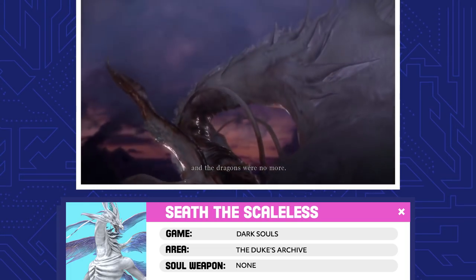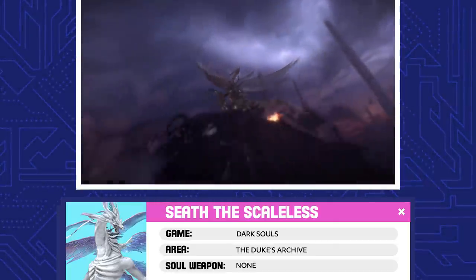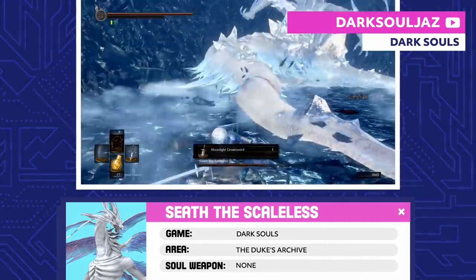Seath the Scaleless. Seath turned on his own kind during the war against the Everlasting Dragons, so Gwyn awarded him dukedom and a lord's soul fragment. Seath also got his claws on a primordial crystal, granting him immortality. Cut his tail to get the Moonlight Greatsword.